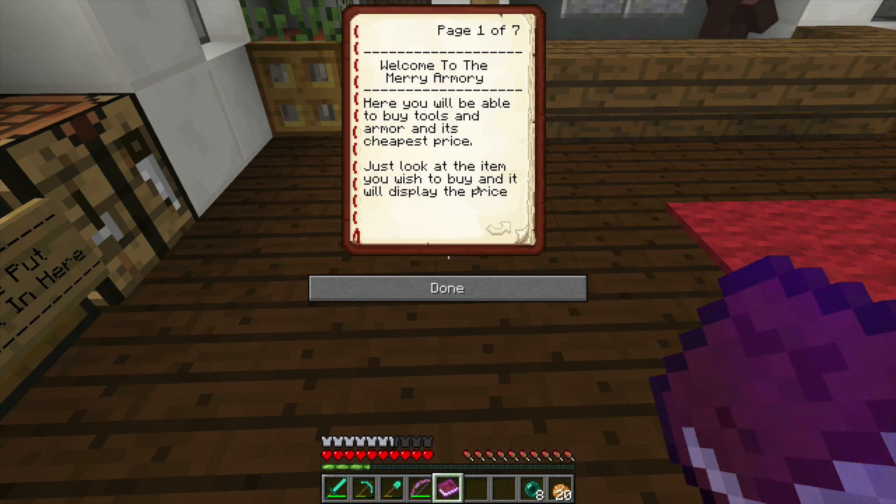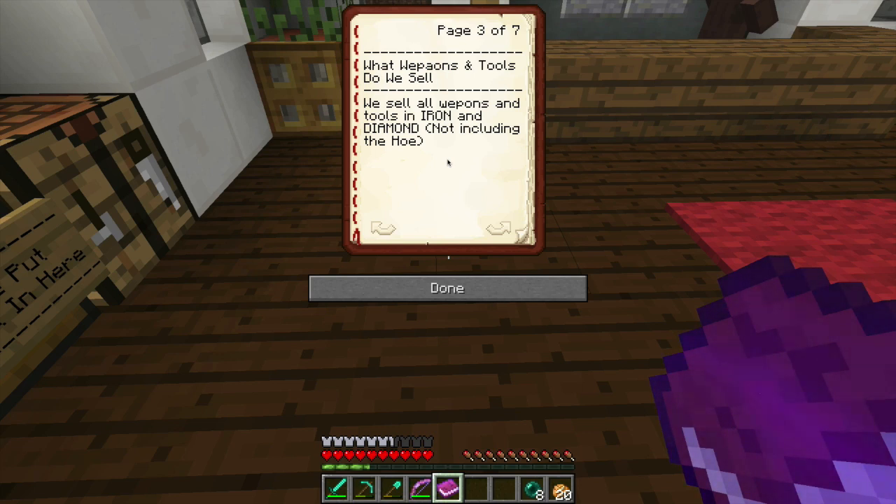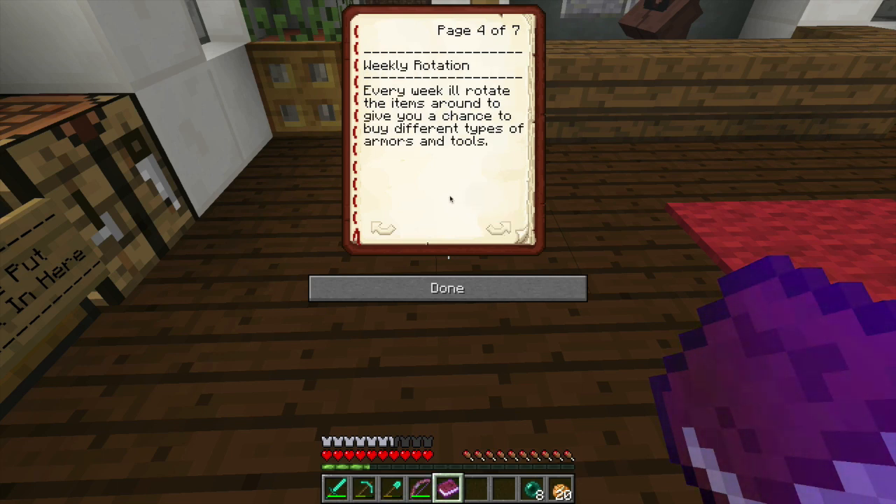Just look at the item you wish to buy and it will display the price. What armors do we sell? Full set of diamond, iron, chain, and gold. What weapons do we sell? We sell all weapons in iron and diamond, but we do not sell the hoe — I don't see a real point in selling the hoe, maybe in the future. I'll have a weekly rotation to give everyone a chance to buy different items and all that sort of stuff.